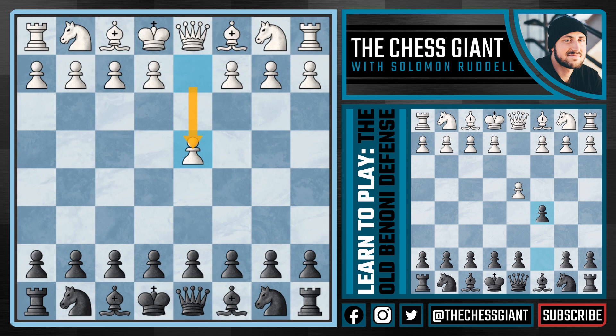How can we play aggressively against d4 and also play sound? How can we go after the king on g1 but also play a move that takes white out of his or her preparation? Today I'm going to be recommending the very dangerous move c5, and with c5 we have the Old Benoni Defense.